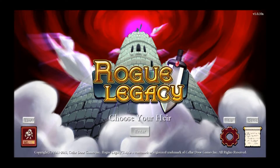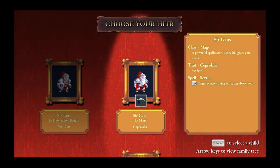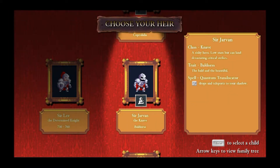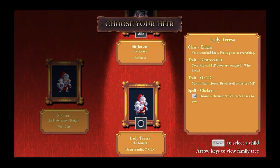And you choose your heir. They all have really funny traits. So for example, Lady Theresa — she's a knight, a standard hero, pretty good at everything. Her traits are Dextrocardia — your MP and HP pools are swapped — and also OCD, must clear house, brings stuff to restore MP. You get different spells and stuff like that. So this guy, the bald and the beautiful — he swears a lot. I'm gonna try this one.